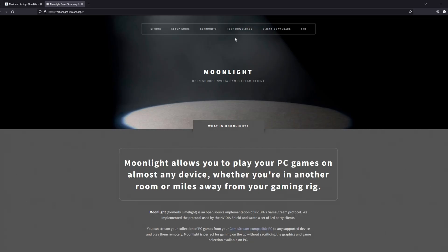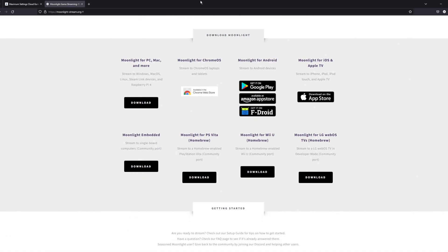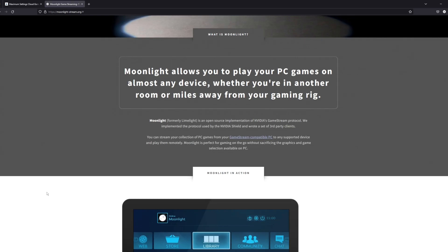Moonlight is what's used to stream Maximum Settings. For those who aren't familiar, you can download the software on just about any device, including your TV, your phone, tablet, all that type of stuff. It's a really quick and easy setup. I have videos on the channel already if you want to go see more setup videos and dig deeper into the service, but I'll give you a quick look here as well in this video.